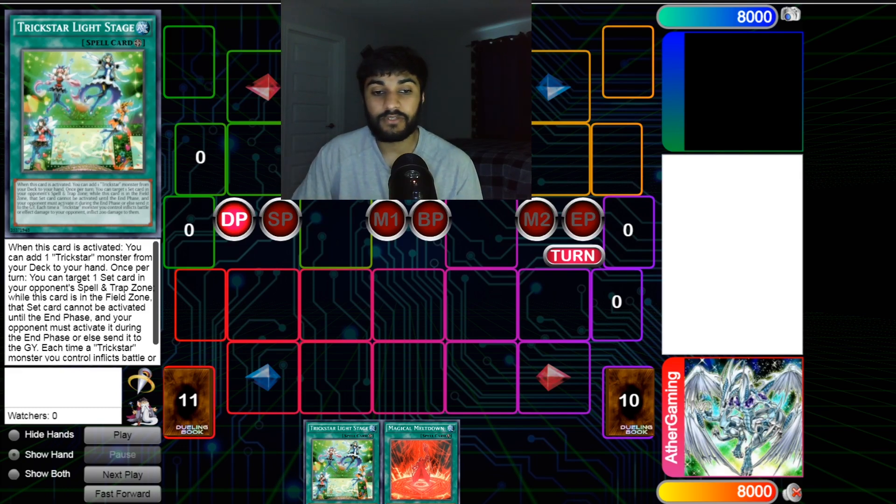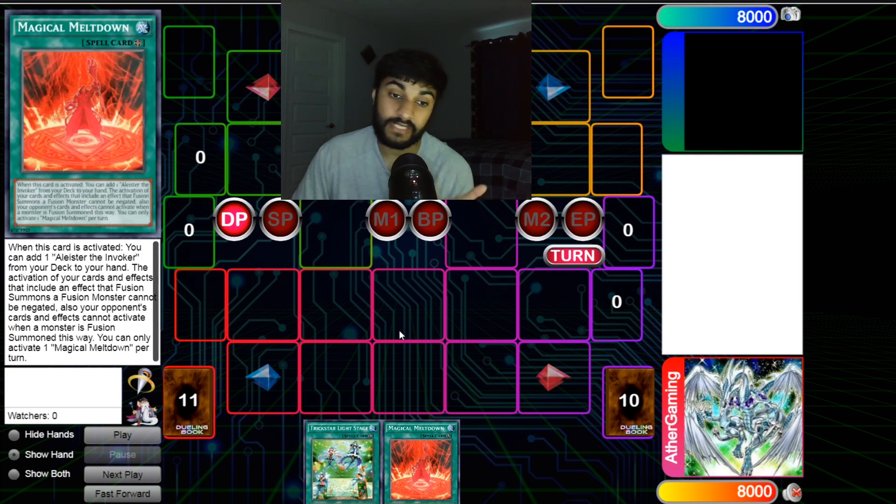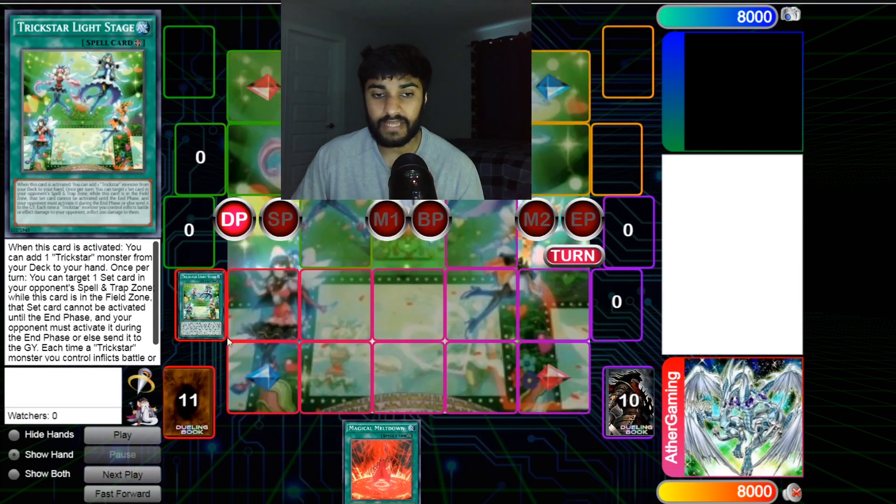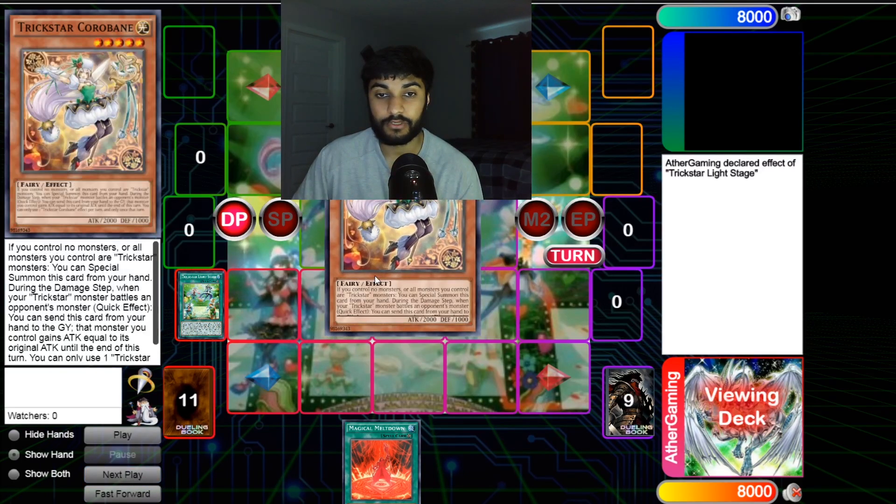The first combo starts with Trick Star Light Stage, or any access to Corobane, plus Magical Meltdown or any access to Aleister. You play a lot of copies of each of these cards so it is very possible. This can also be substituted — it could be Candy or anything else you want.